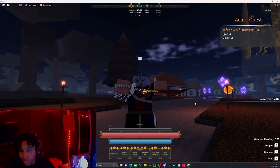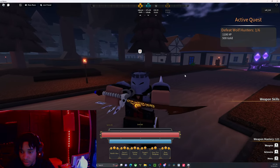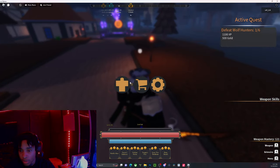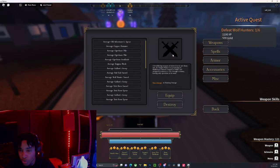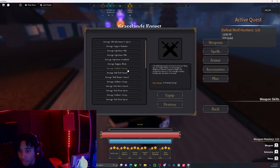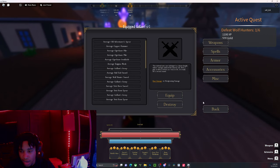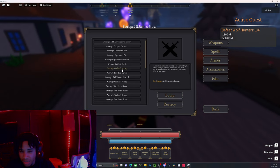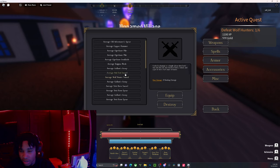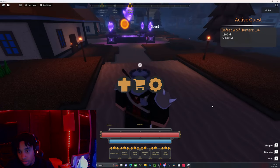I already showed you that. The bone hand does 10 bludgeoning damage. The Half Evil Sword does 8 slashing damage. The wolf hunter sword is dropped by wolf hunters — I don't think I've seen that one on the trailer, so here's what it looks like. Some items are on the trailer and some aren't.